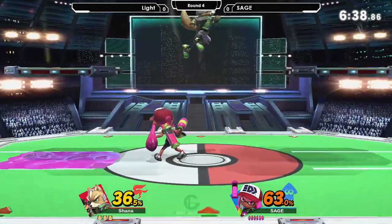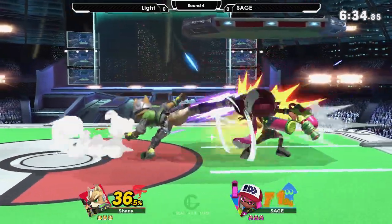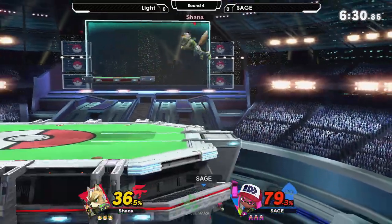The challenge, no matter what character you use, is escaping Light's advantage state. Yeah, it's always ridiculous. You can see it right now — he's going to have an opportunity, but that shield poked. Ooh, really good parry.